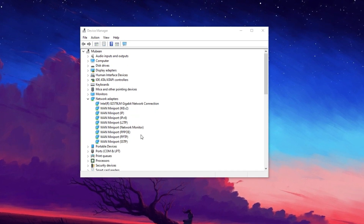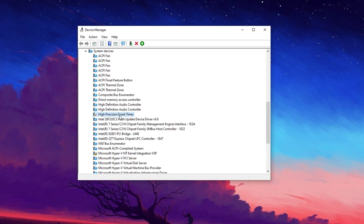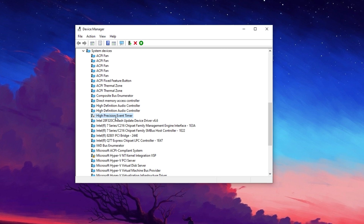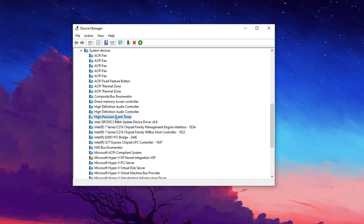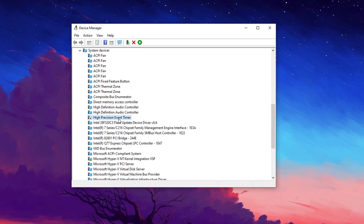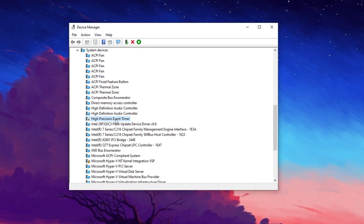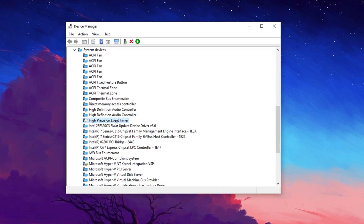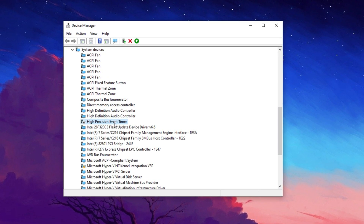Additionally, in Device Manager navigate to the System Devices section and find the High Precision Event Timer (HPET). This component is known to negatively impact FPS on certain systems, making it a common tweak for potential performance gains. I've personally turned it off and noticed an improvement in my system's performance. If disabling it doesn't improve performance or causes FPS drops, you can always enable it again. However, for most users, turning off the High Precision Event Timer tends to enhance overall performance.